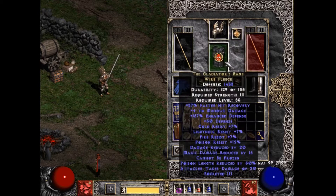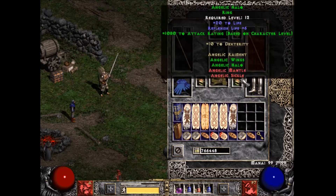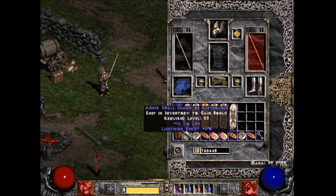I upped a String of Ears to a Spiderweb Sash — it has damage reduction, life steal, and magic damage reduced flat. I thought that paired nicely with the Gladiator's Bane, which is my armor. I put a Duel with all resists in it, faster hit recovery, and that's where I get my Cannot Be Frozen, so I don't have to use Raven Frost which has cold damage on it. Ominous face, both Angelics for attack rating, Gore Riders.